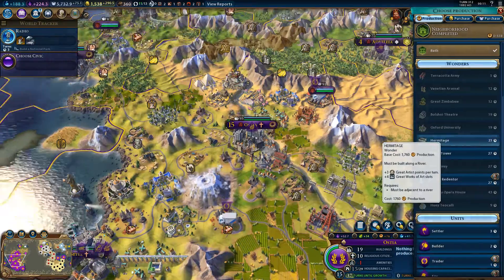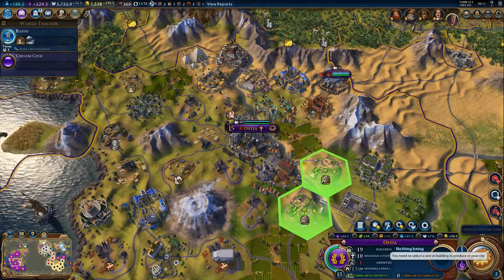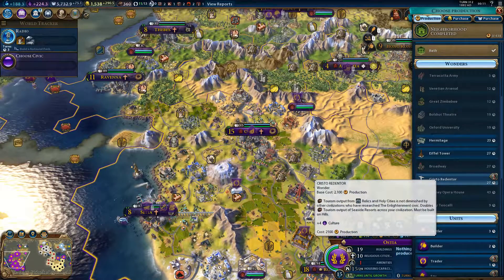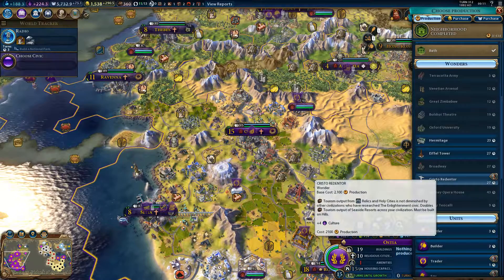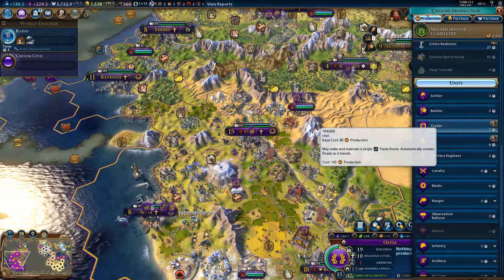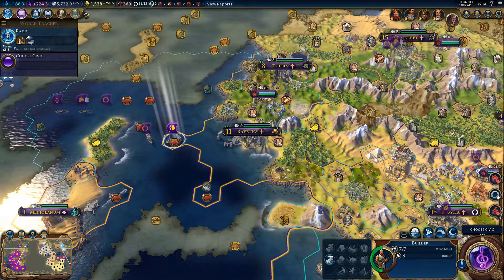I could potentially do the Hermitage, but it must be built along a river. There's also Cristo Redentor — tourism from relics and holy sites is not diminished by other civilizations who have researched the Enlightenment civic. I've got trade capacity so I'm going to build a trader here. I can go for a market or a seaport — let's go for a market. Extra gold is always welcome, 290 gold per turn at the moment.